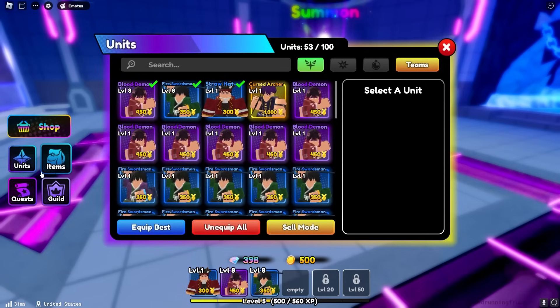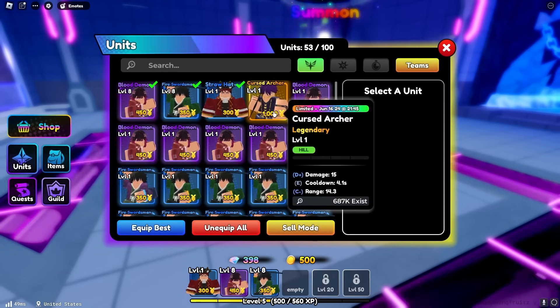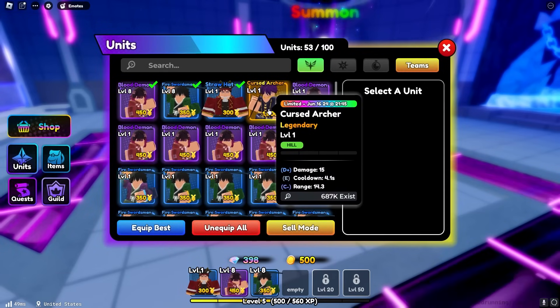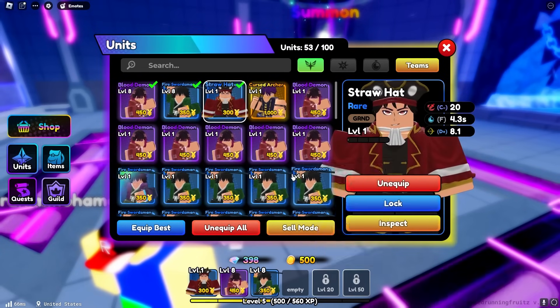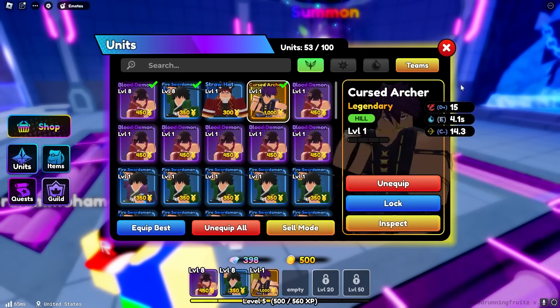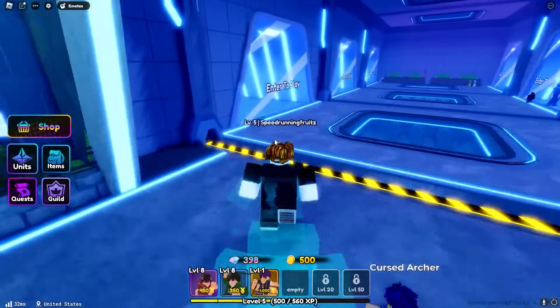We also got a risky dice from the quest that we just completed. He does 15 damage - that's not good, however it's still better than my Luffy that I literally don't use at all. So I'm just going to equip this guy here and now we can go back to the story mode.